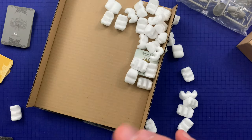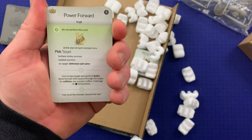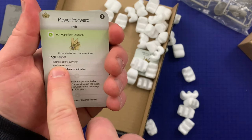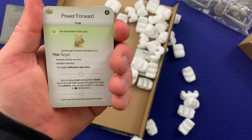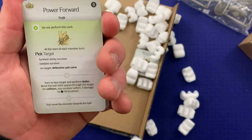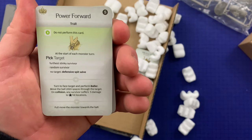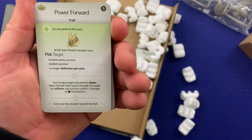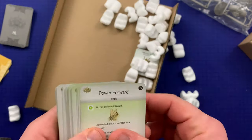Here's a special AI card — 'Power Forward,' a trait. Pick target: stinky survivor, random survivor, or no target: defensive spit salve. Then flow: turn to face the target and perform Baller — move the ball two d10 spaces through the target; on collision any survivor suffers five damage to monster level hit locations. Then flow: full move the monster towards the ball.